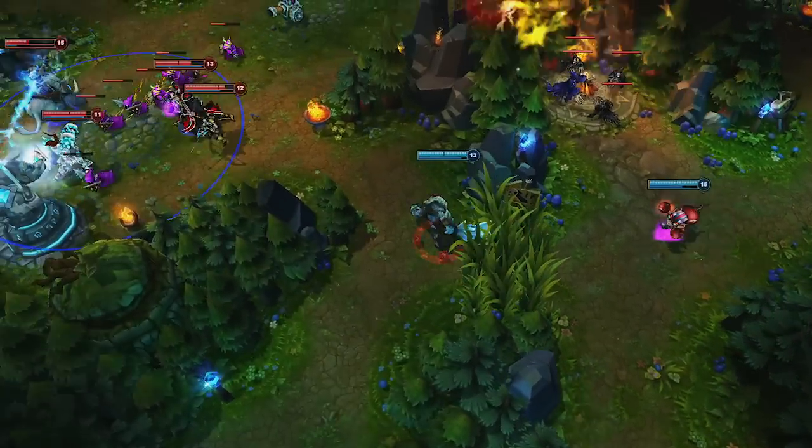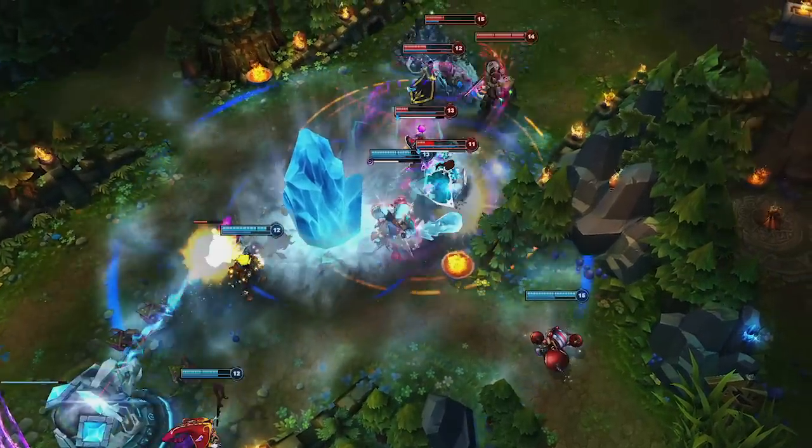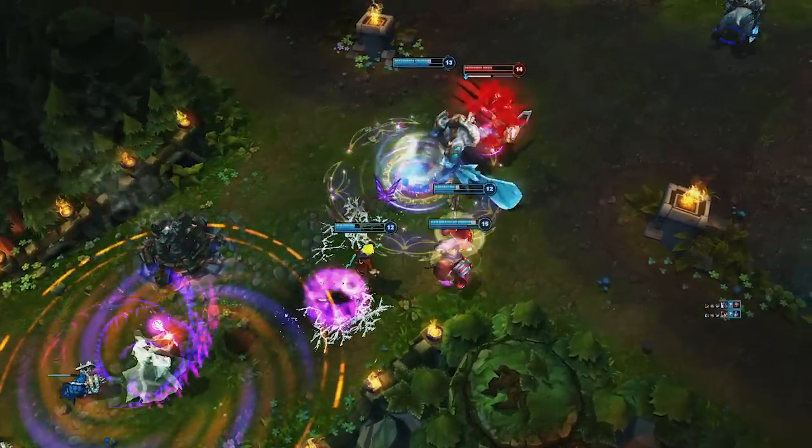With its long cast range, Pillar of Ice can also be used to safely initiate on a teamfight, crippling opponents with the slow. Here, Trundle catches the team overextended, picking off Karthus and Taric, then leading a valiant charge at Garen who escapes with a sliver of health.